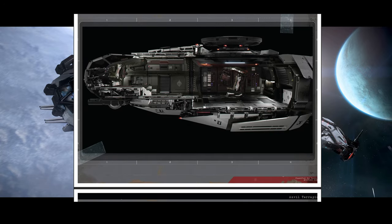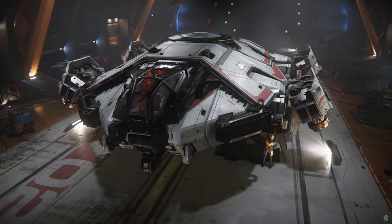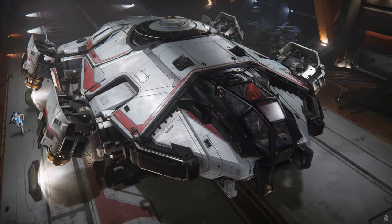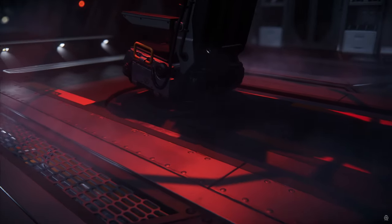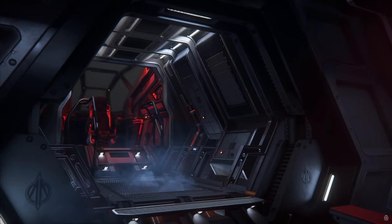Let's not forget this is also fully capable as a little explorer ship. It has a bed, bathroom, and shower. You can go out and legitimately find things in the verse with this ship. You can't bring any of it back because it doesn't have cargo, but you can mark things and come back for them. Some of us just want to go out and see what's out there, so if you're that type of person, this might be one of the best ships for you.